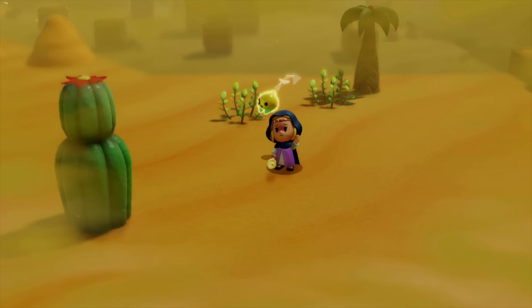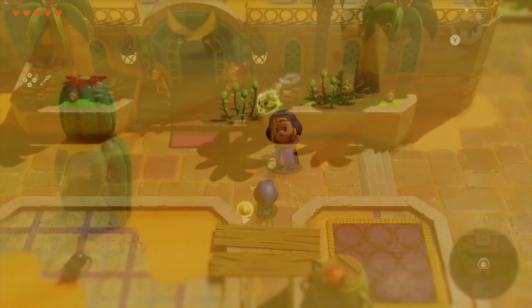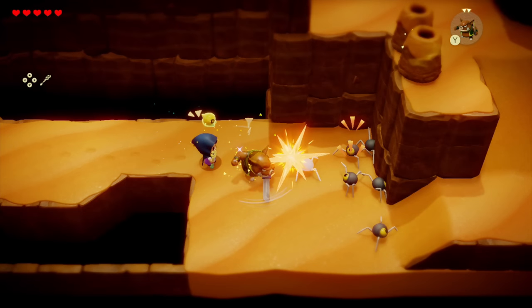Then we get to the Gerudo Desert area, where Zelda's not looking too good — clearly the heat is getting to her. Of course, she does find her way to Gerudo Town, where as a female she'll be able to walk right in, as opposed to prior Zelda games playing as Link. I'm not sure what the enemy or animal is on the bottom left, although it could be another mouse or cat. Just a little look at Zelda here using the Moblin Echo to attack beetles — yes, that's what those enemies are called. They've actually been in prior Zelda games such as Link's Awakening and the Oracle games.